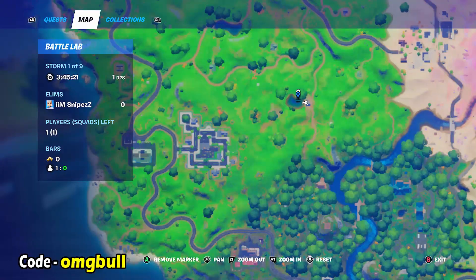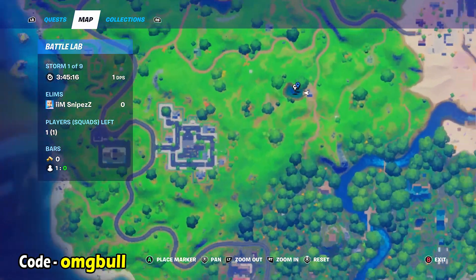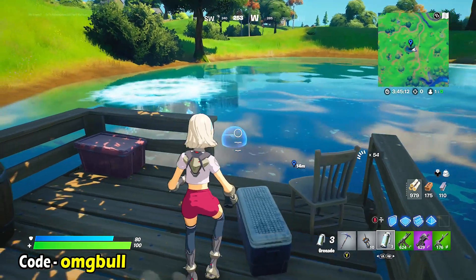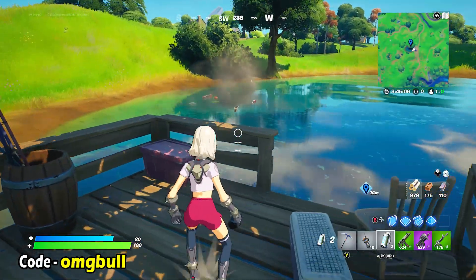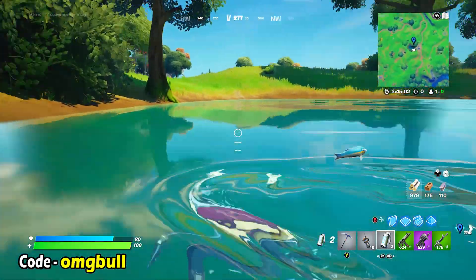You're probably going to have to get out of the boat to do this. You're going to need to find yourself a grenade, so you're going to have to search around the area — maybe go over to Holly Hedges — but come back here when you've got yourself a grenade. This is the pond that you guys need to do, and you just need to chuck a grenade at one of these holes. There'll always be a fishing hole here unless someone's already done it before you got here.